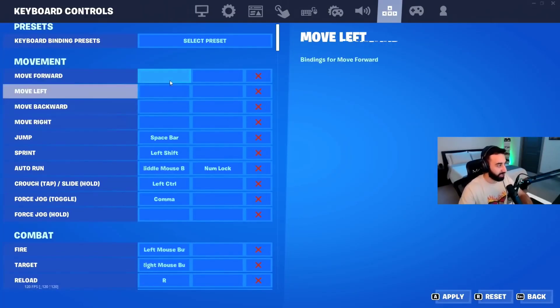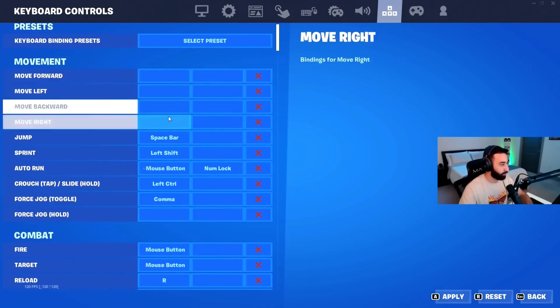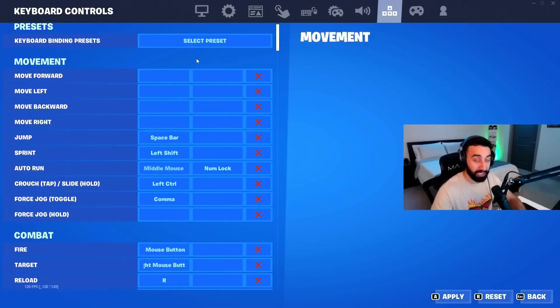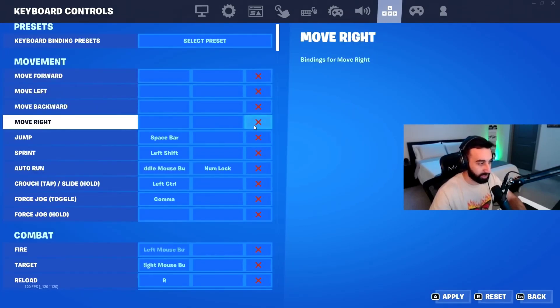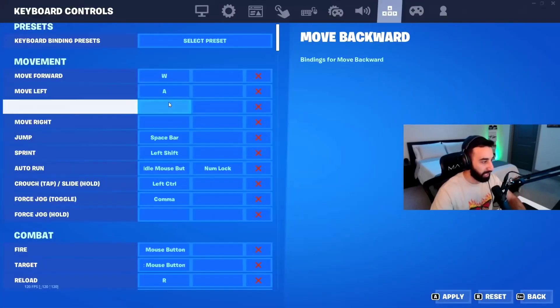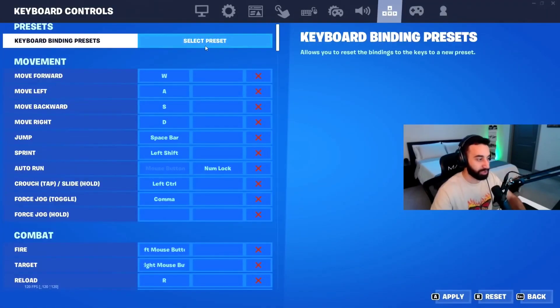The first four keybinds are movement: forward, left, backwards, and right. These are actually unbound because of the double movement program I mentioned earlier — since I don't use the in-game double movement, I have to keep these unbound or it would mess me up. When I go back to the in-game double movement setting, it'll show W, A, S, D, which is just default for basically everyone.